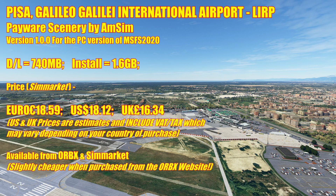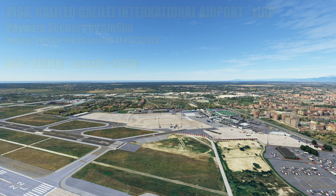Download is 740 MB and it installs at just over 1.6 GB, so it's quite an extensive product. It's available from SimMarket and Orbix — it's actually slightly cheaper when purchased from Orbix, but there's not a lot in it. From SimMarket it's 18 euros and 59 cents, which equates to roughly 18 dollars 12 cents US, or 16 pounds 34 pence UK. US and UK prices are estimates, and all prices include VAT and tax, which may vary depending on your country of purchase.